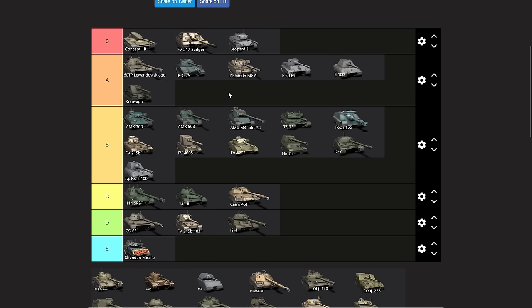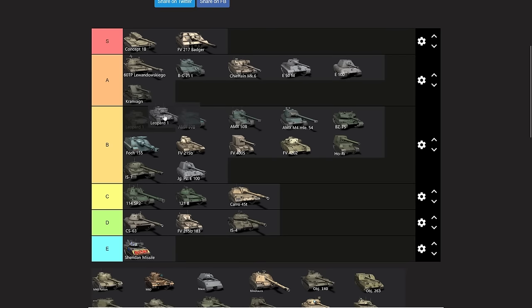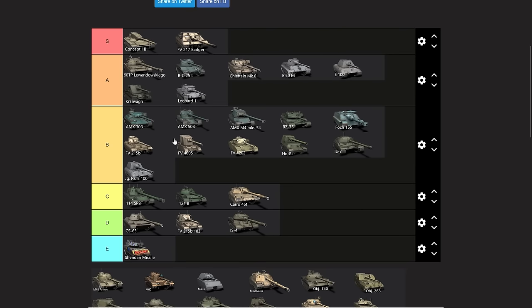Leopard 1 — well, if I was going purely by how much performance you can actually extract from it, it and the MX-30B would both have to be up in S tier. But that's not what we're looking at here — I'm trying to make a balanced list that also includes the needs of the average and below-average player. A very good player can average 3,500 damage on the Leopard, but an average player is not going to get that performance out of the vehicle. However, I would put it above the MX-30B due to personal bias, so it goes into A tier.